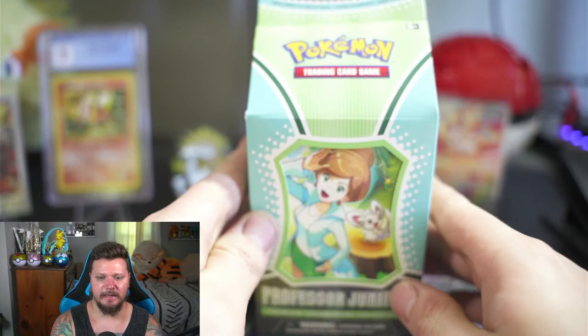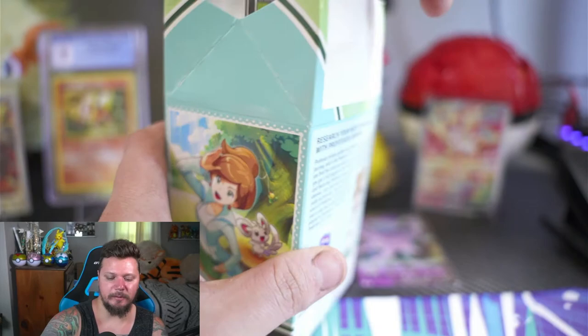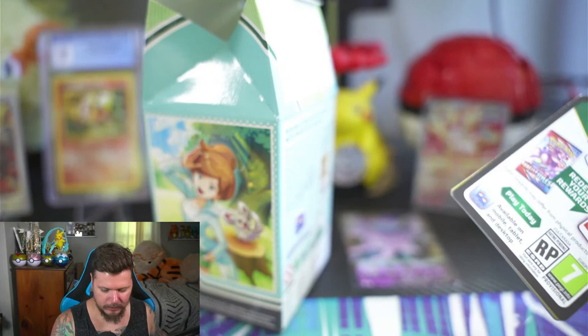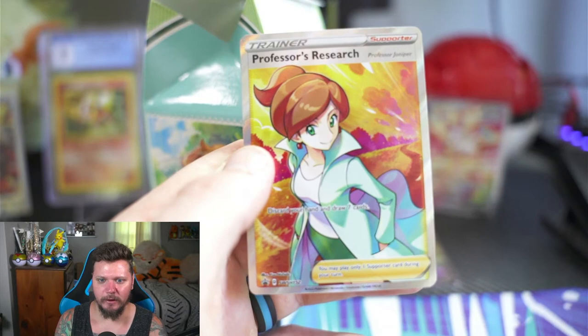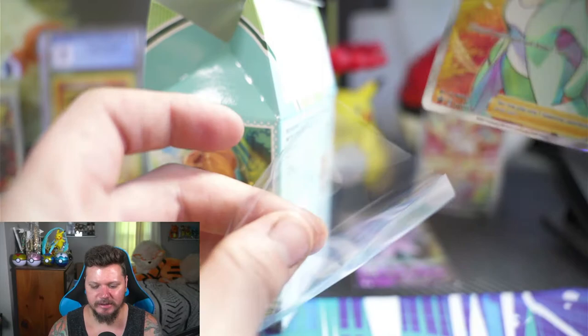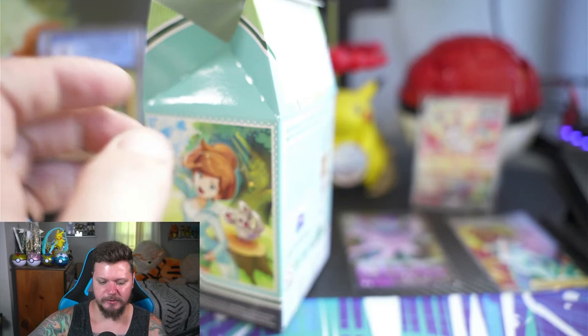Now for the Professor Juniper milk carton box — it looks incredible. If you saw the Marnie one, this is similar in style. These appear to be the promo cards. There's the code card and a full art Professor's Research promo card — I love this card so much just because of the background, the orangish-reddish-pink color. Definitely one of my favorite full art promos. We'll set these three promos right here.